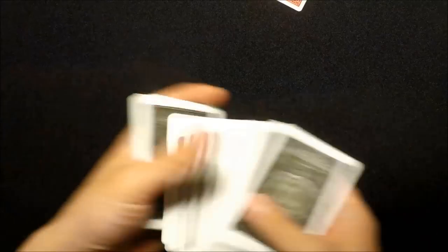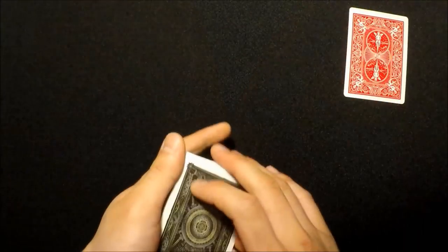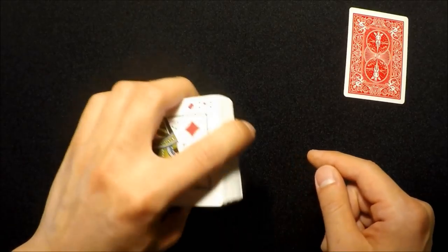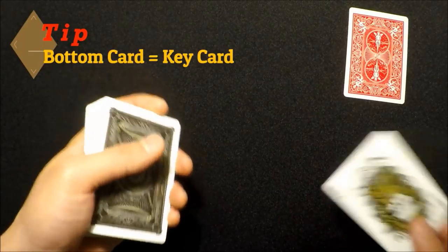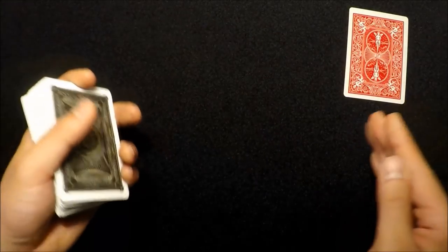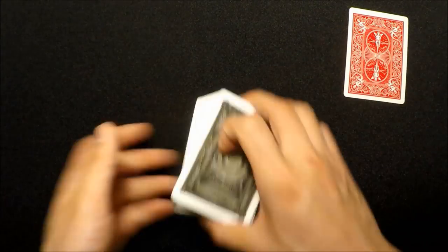Once they pick the card and hand you back the deck, what you're going to do is take a peek at the very bottom card really quickly like this and memorize it — that's going to be your key card. For this video's purposes we're going to say the joker is at the bottom, so the joker is your key card. In your mind you're memorizing the joker, saying 'joker, joker, joker' over and over again.